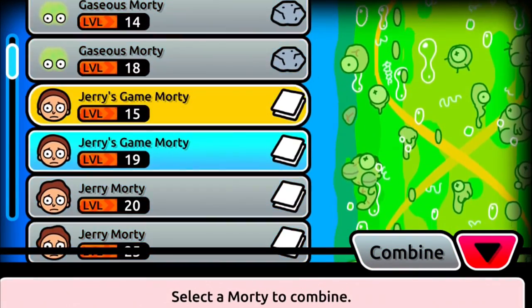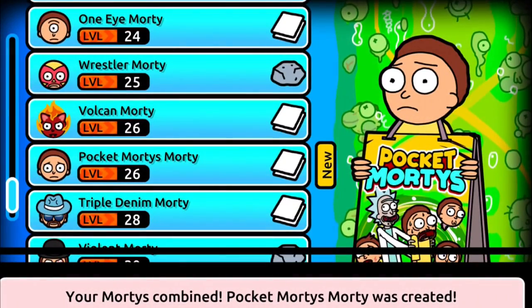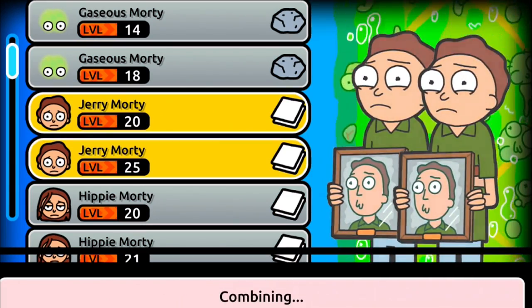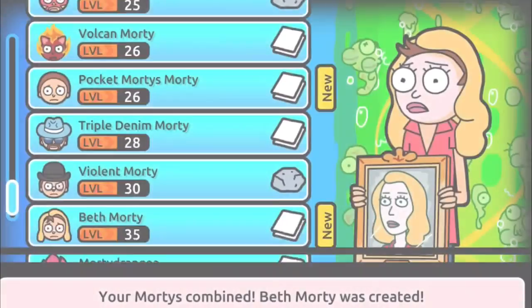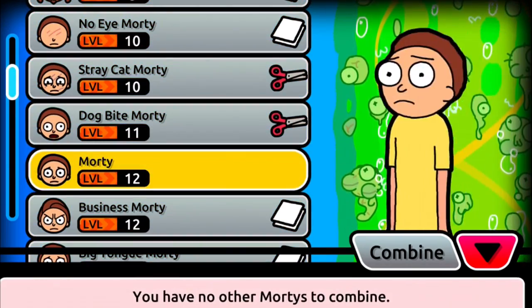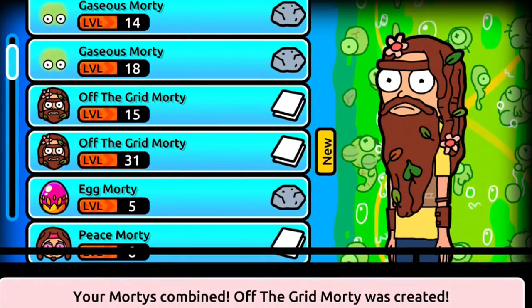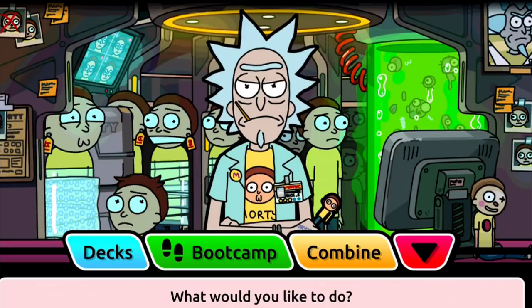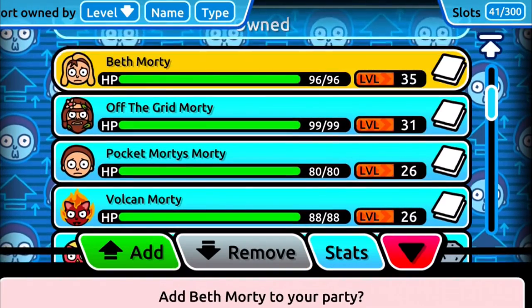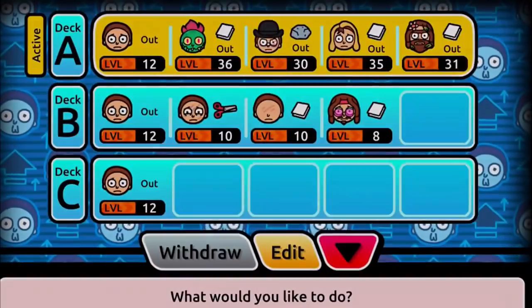Time to combine some Mortys. We got two Jerry's Game Mortys — let's combine these. We get Pocket Mortys Morty, level 26, not high enough to play with but we'll add him to the collection. Two Jerry Mortys — let's see what this turns into: Beth Morty! Yes! And two Hippie Mortys — let's combine these babies. We get Off the Grid Morty, level 31, which is high enough to play with.